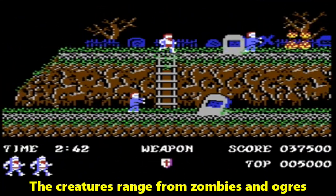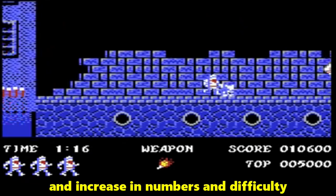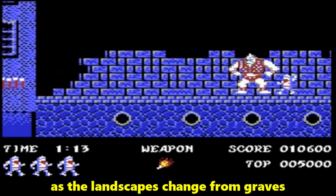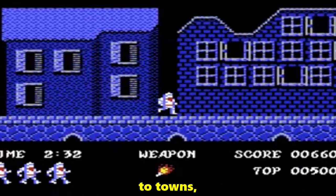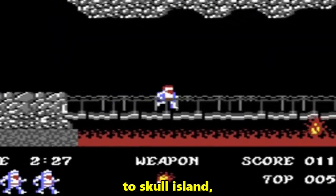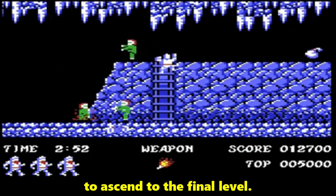The creatures range from zombies and ogres to dragons and cyclops, and increase in numbers and difficulty as the landscapes change from graves, to woodlands, to towns, to Skull Island, and finally the tower you eventually have to ascend to the final level.